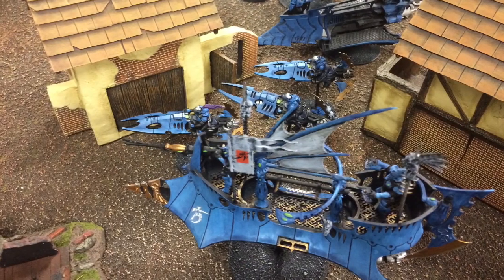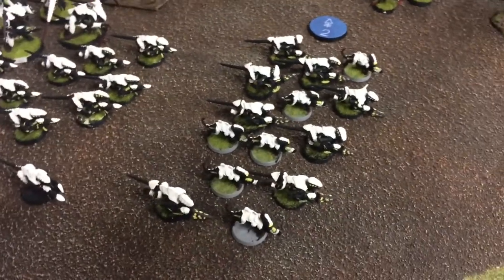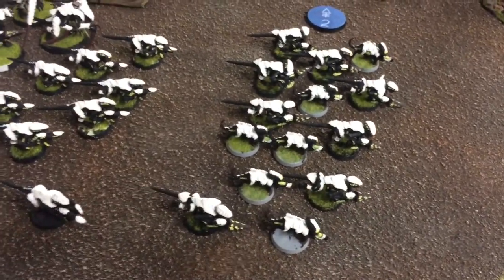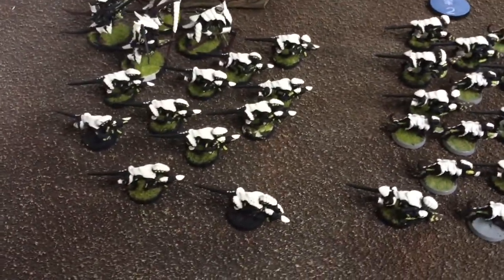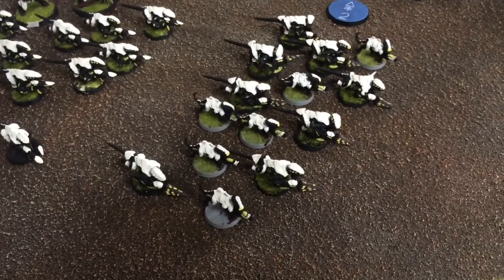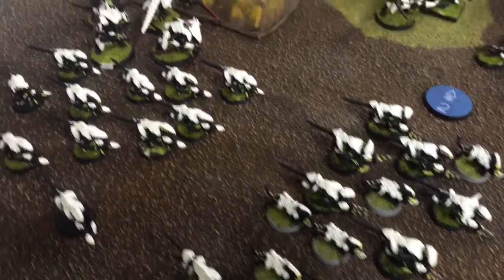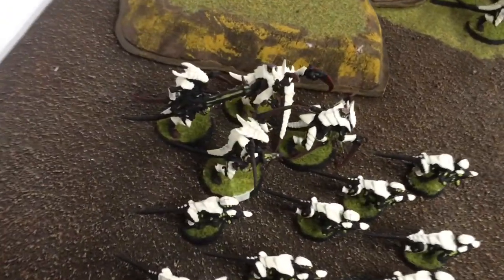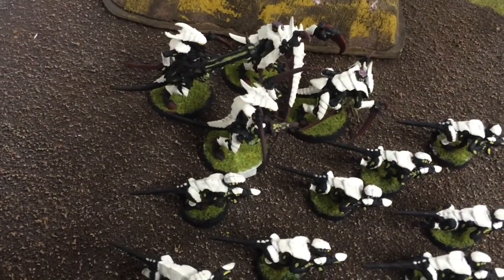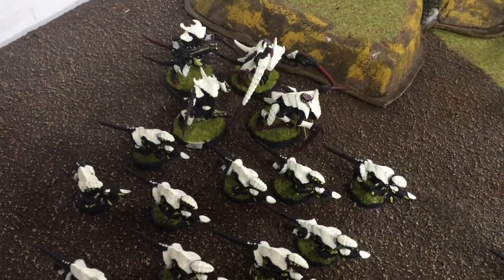On the Tyranid side, we've got tons of bugs — it looks like we've got 10 Flesh Borers, and it's quite surprising just how many shots a Tyranid army can actually put out. This army is definitely a lot more shooty than assaulty, which kind of threw me off. I'm usually used to running up and getting just assaulted by them. There's also 10 Devourers, and we had 4 Warriors here with some various different weapons.